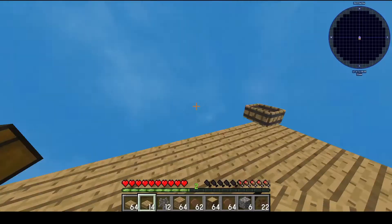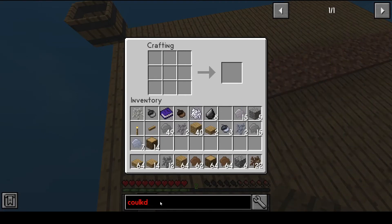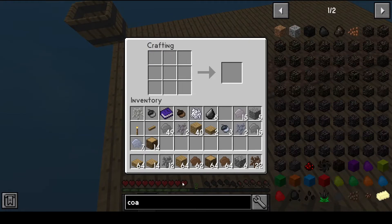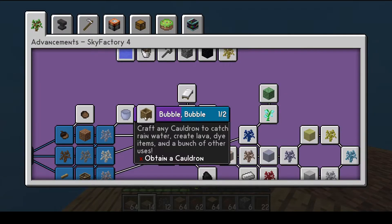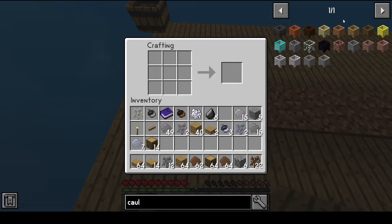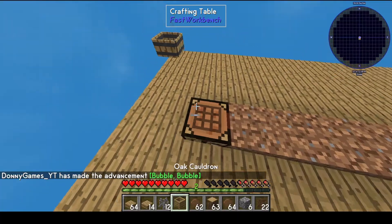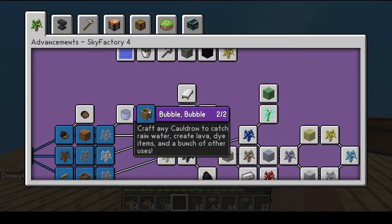Let's see how we can make a cauldron real quick. Okay, here it is - a cauldron. We have this wooden cauldron we can make; we need nine blocks of those. We have enough to make one of these. Let's place it down. Perfect, now we have this ready. We'll need it to catch water so we can make other kinds of products.